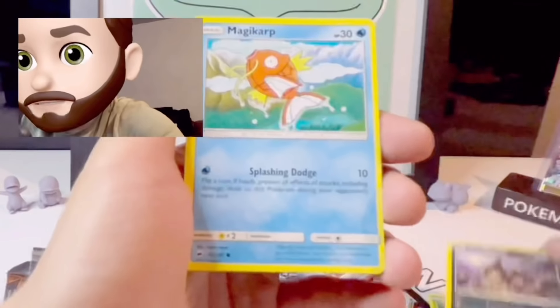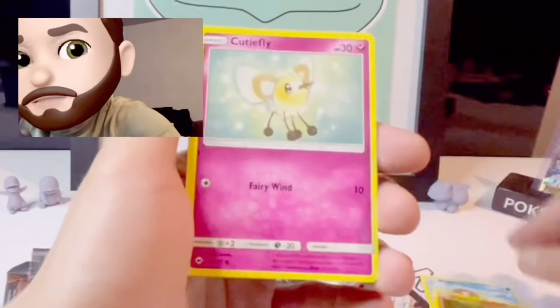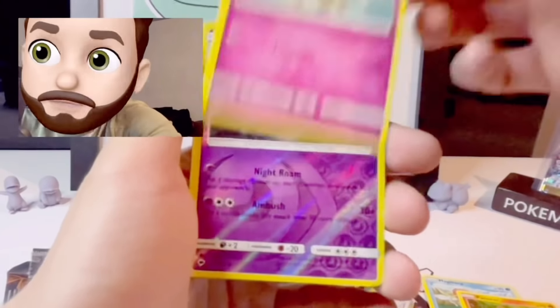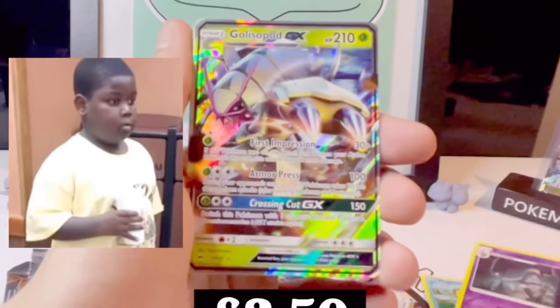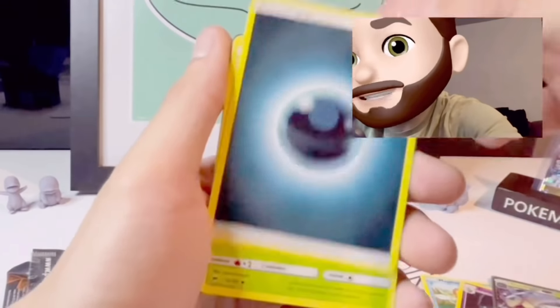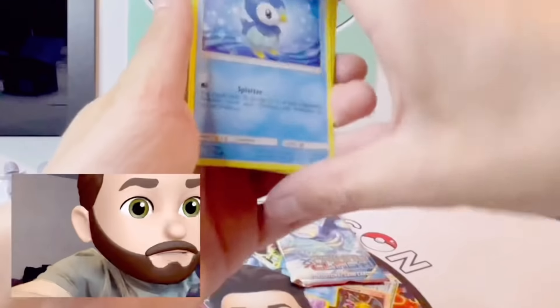We're in - got an Alolan Ratata, Magcargo, Pancham. I'm nervous. They got my hopes up and crushed them. Let's do Primal Clash next. We got a Piplup, Sunflora, Exeggcute, Yanma, Driftloon.